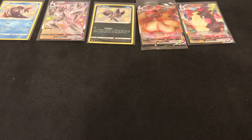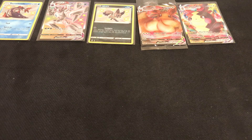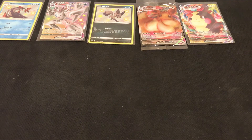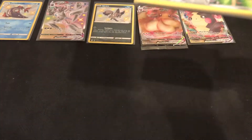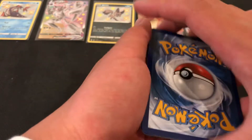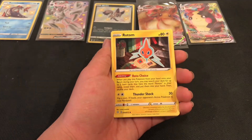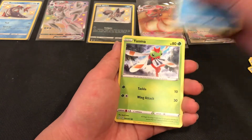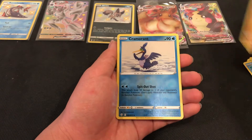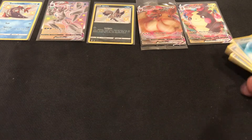We're gonna open one of these guys. One, two, three to the front. We have our Psychic energy, Frosmoth, Botany — and we have Grimmsnarl and then Manphy. Okay, not doing too hot, down to the last two packs.